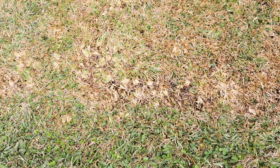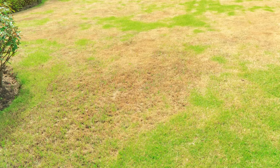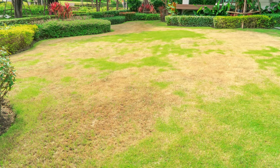An early symptom may include the leaf blade's yellowing, which may be confused for nutrient deficiency or pest damage. Soon after, however, the grass will turn brown and die off in irregular-shaped patterns. These patches can range from 1 foot in diameter to 20 feet.